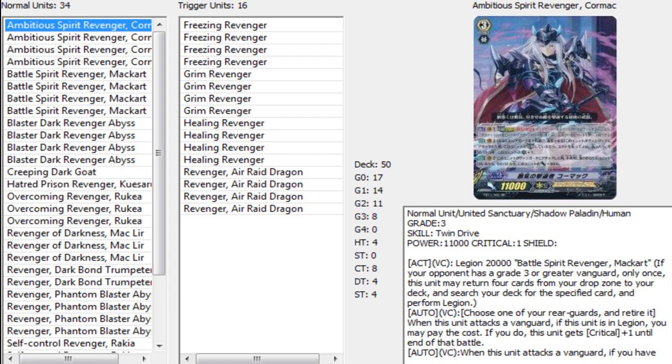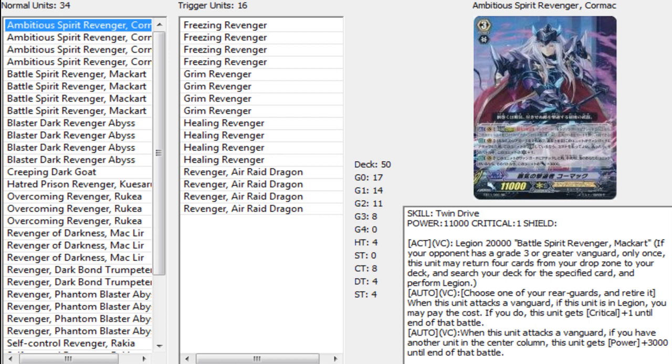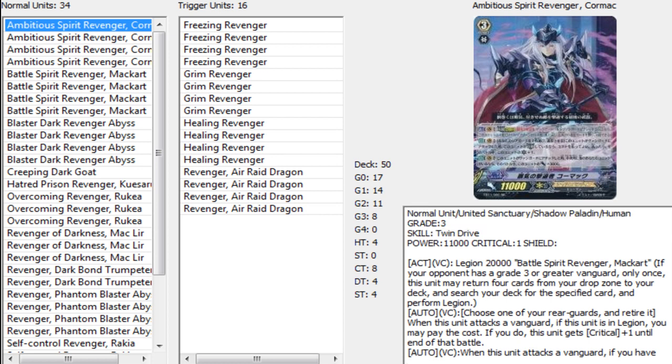Her other skill is when this unit attacks a Vanguard, if you have another unit in the center column, this unit gets plus 3,000 until end of battle — so it's running for quite a bit, 29 to 30K-ish depending.